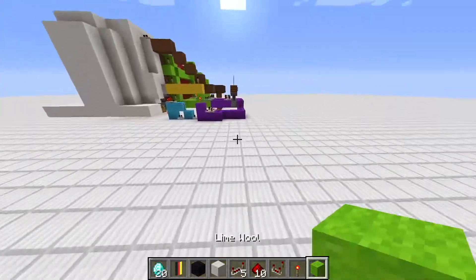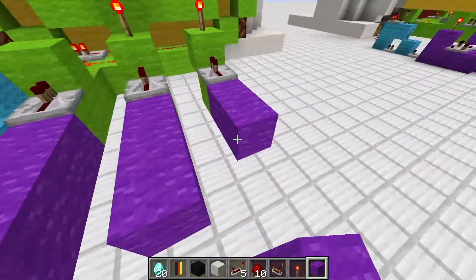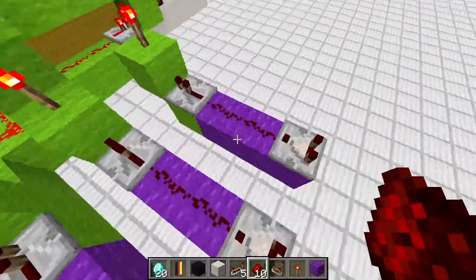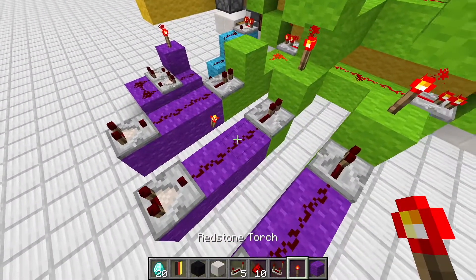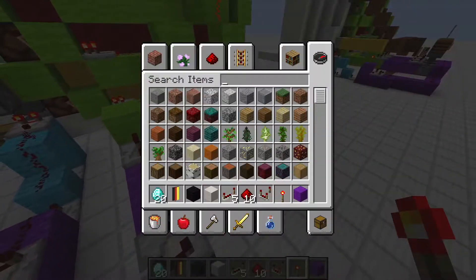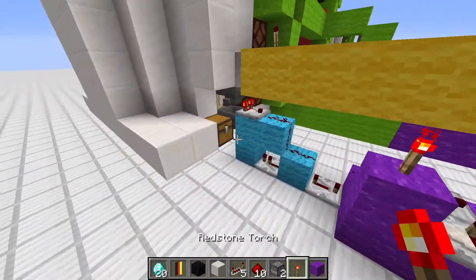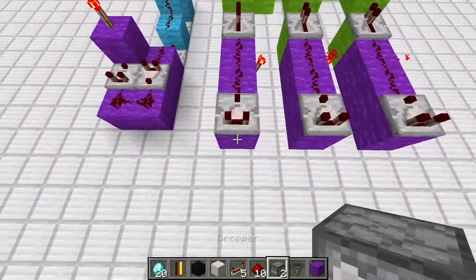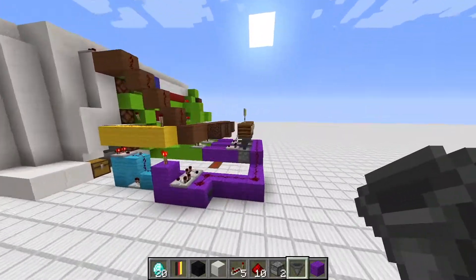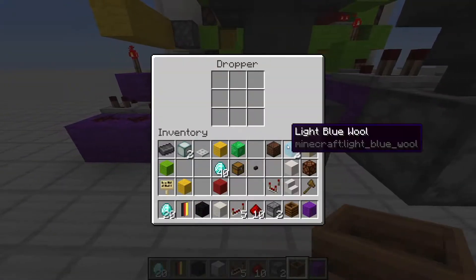Do the same for the third row — now everything should be off when viewed from the front. Next, grab some more purple wool and every three blocks place a comparator with two pieces of redstone in between and a redstone torch on the second block. Then grab more droppers and hoppers: droppers facing upwards with hoppers feeding into them, and a composter on top so nobody can interfere with the odds.